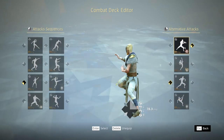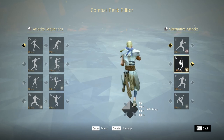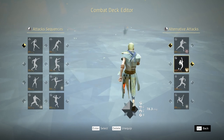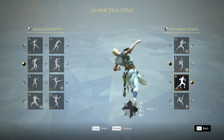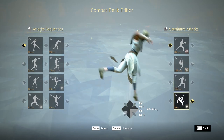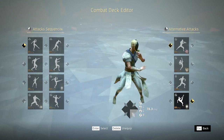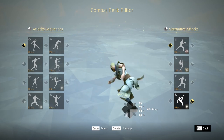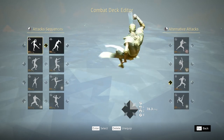Alt attacks also play into this as you can activate them at any point during a string. You can use alts as emergency breakers or in a more cunning way to disrupt your opponent's counters. For example, if your main combo string is a punch into a high kick, you can have your alt move for that string be a low kick and punish any player who tries to counter high. The disruptive potential for alt attacks is huge and shouldn't be underestimated.